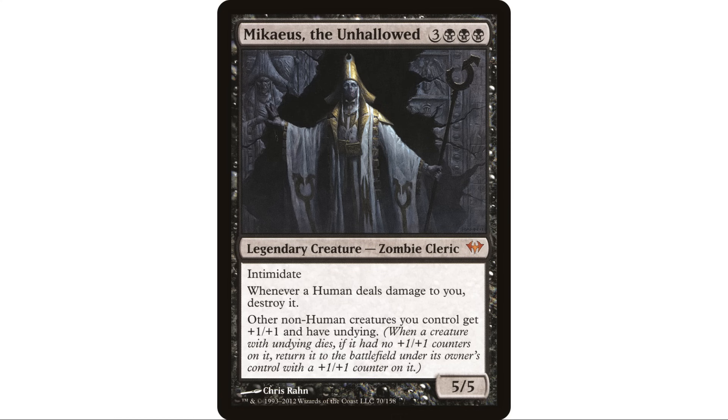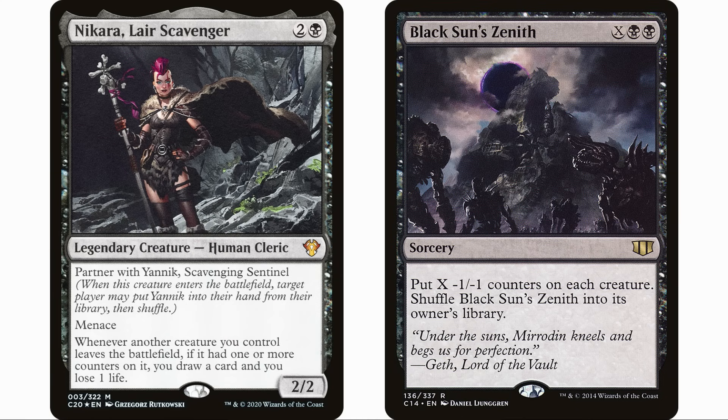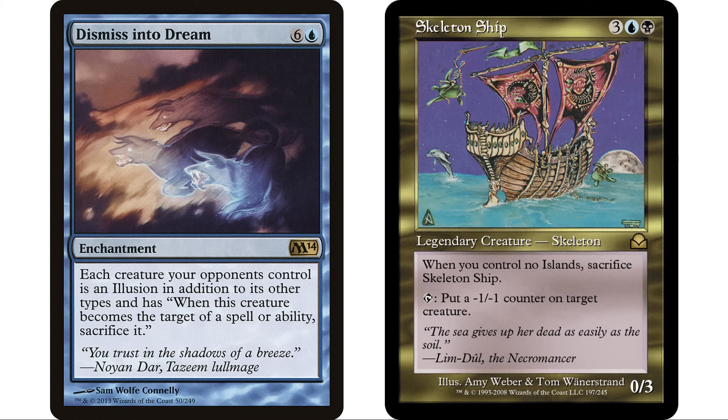Mikaeus, the Unhallowed is a great fit — gives all our non-human creatures undying. When they die they come back with a +1/+1 counter, and if we're putting minus one minus one counters on creatures we can put them on our own, canceling out the +1/+1 counter so they can die again, come back with undying again, and we repeat this over and over. Nacroa Layer Scavenger was an interesting fit — whenever another creature you control leaves the battlefield, if it had one or more counters on it, draw a card and lose one life. So with a Black Sun's Zenith we kill our creatures but draw a bunch of cards. We can also use Skeleton Ship to put a counter on one of our own creatures that's about to die and draw a card.